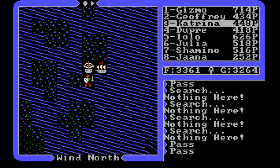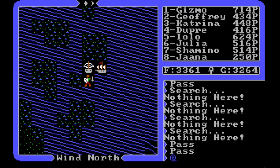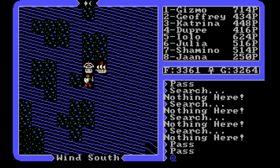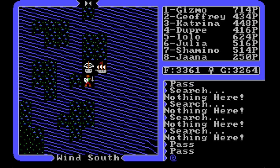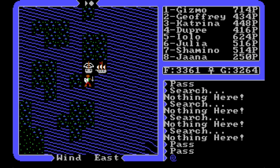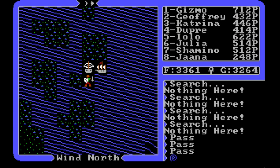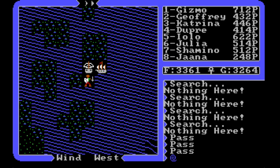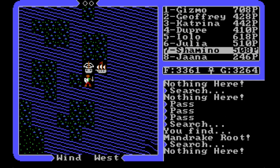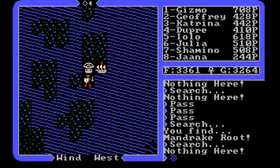I didn't invent this — the game developers chose to apply poison individually to each party member rather than all at once, and if I can take advantage of that, I will. We're coming up on the new moons now, and right off we find mandrake. I also wonder: once you find mandrake on a search, would you find it again on the same search? I can't think of a time when that's happened, but if the game is turn-driven it might still make sense to search as many times as possible.